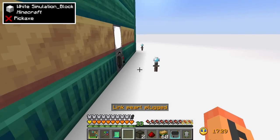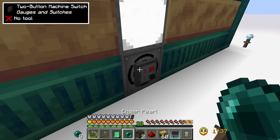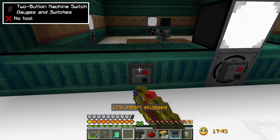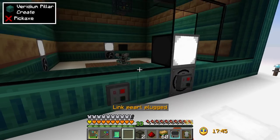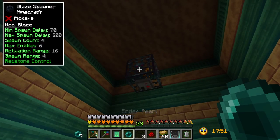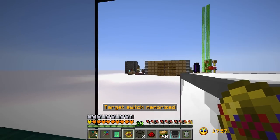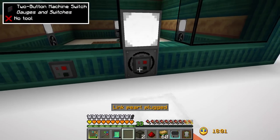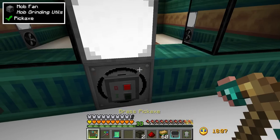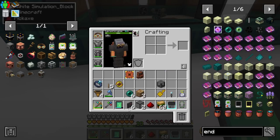We're also going to need to make some prismarine crystals - those are going to be used on the spawner so you can make sure everything's going on and off. We need to make it so the spawner has a further activation range, because right now I have to be within 16 blocks and that's just not acceptable - our base is kind of over that way. I accidentally put that in the wrong one, so I have to do another one of those. Let's try this quick - we got our pearl back.